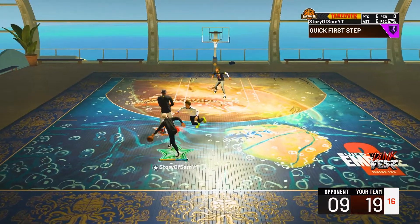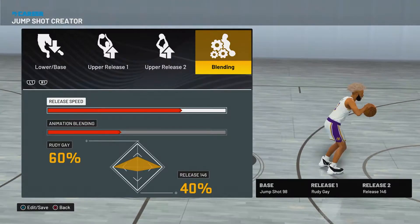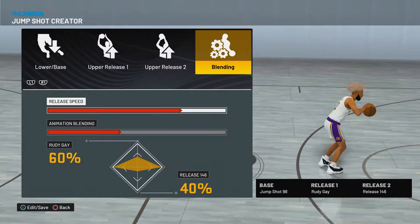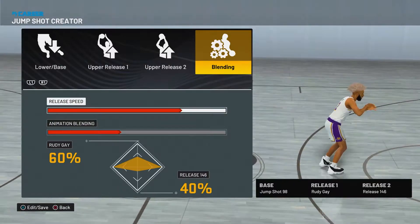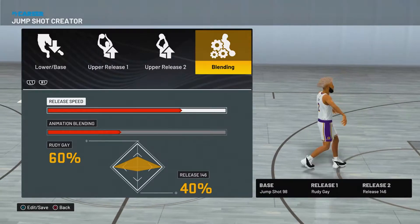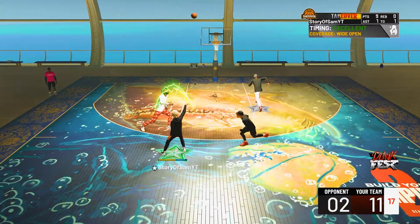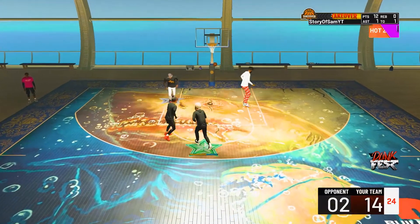This is not a jump shot video, but the jump shot I'm using: the base is Jump Shot 98, Release 1 is Rudy Gay, and Release 2 is Jump Shot 146. The shot speed is 3 out of 4, and the blending is 60% Rudy Gay and 40% Release 146. That is my favorite jump shot in 2K22 current gen and the best guard jump shot in my opinion. If you're a center, look up a center jump shot, but if you are a point guard or shooting guard I definitely recommend trying out my jump shot.